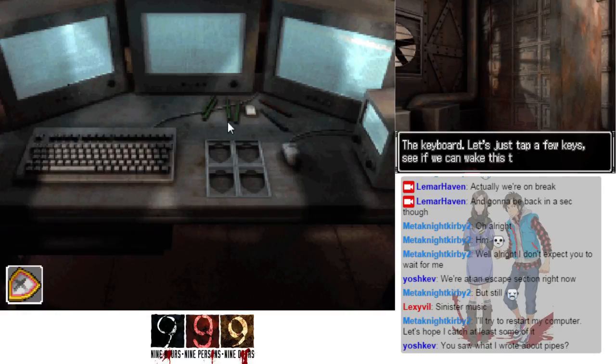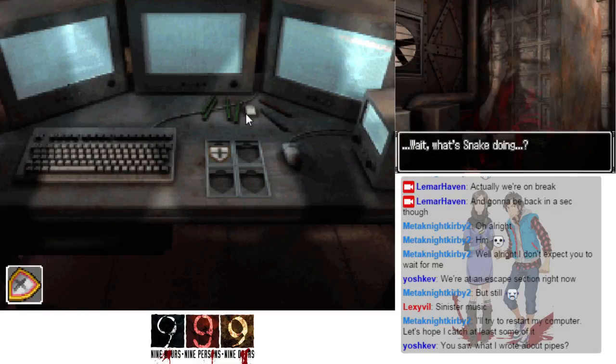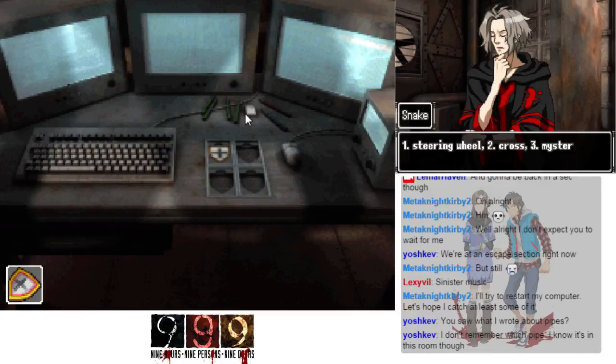Let's tap a few keys on the keyboard and see if we can wake this thing up. Damn, no dice. I've put the emblems in the four invitation desk but nothing's happening. I feel symbols engraved just above each invitation: on the upper left is a steering wheel symbol, upper right is a cross symbol, bottom left is a mysterious circle symbol, and the waffle pattern is near the bottom right. Each symbol has been given a number: one — steering wheel, two — cross, three — mysterious circle, four — waffle pattern.